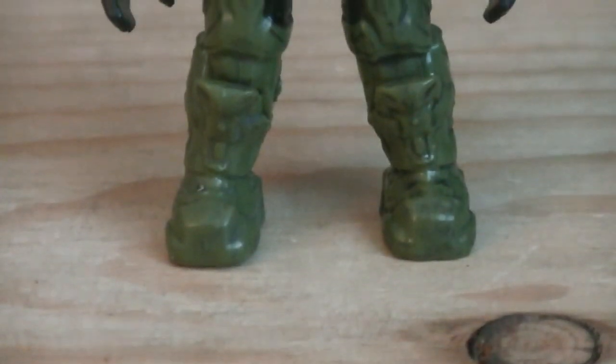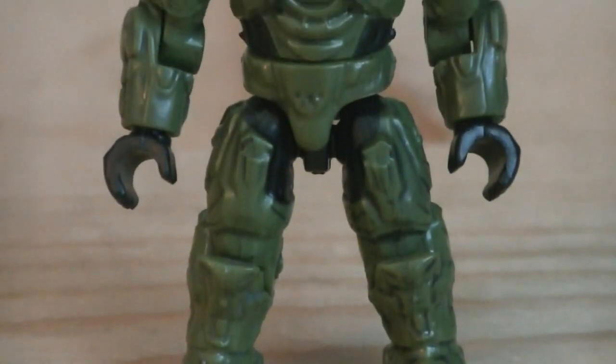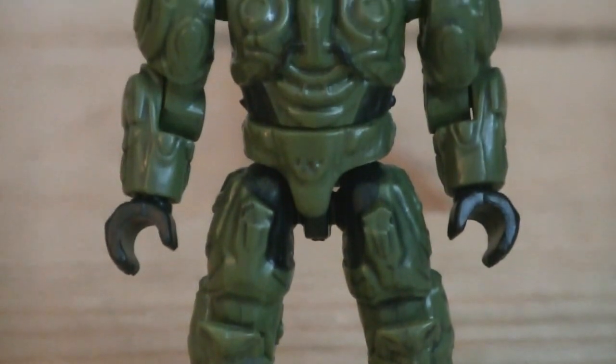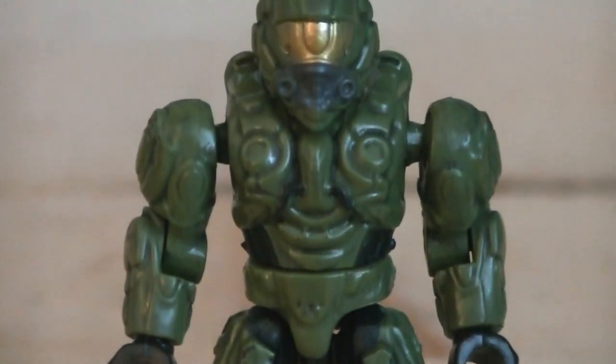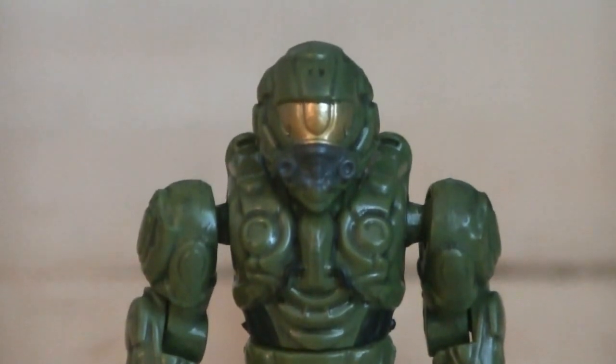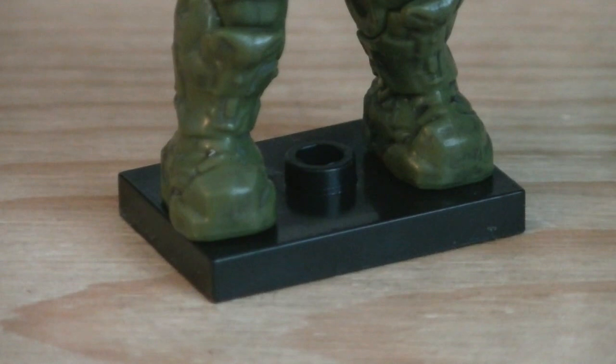Up next is the Operator Spartan, who was previously included with the Pelican Gunship and UNSC Mammoth sets. He's painted in black for the jumpsuit, green for the armor, grey for the detailing, and gold for his visor. He comes with a grey scattershot and a black display stand.